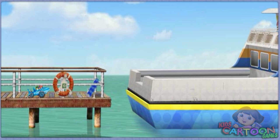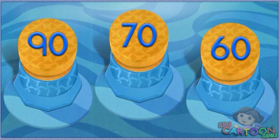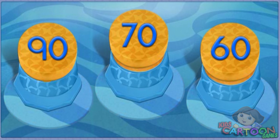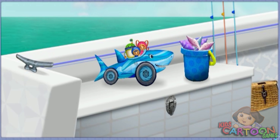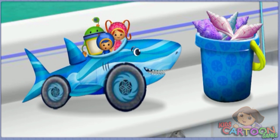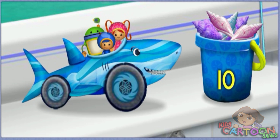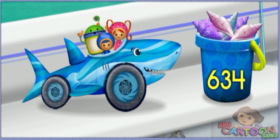We made it to the dock, but look — the ferry boat is leaving! We need to give Sharkar the biggest boost possible! The numbers on these buttons are 90, 70, 60. Use your mouse to click on the button with the largest number. 90! Great, you found the largest number — 90! Hold on to your helmets, here we go! With your help we made it onto the ferry! Thanks for helping us get Sharkar back to Jose! Look how many shells we collected! I feel a shell-a-bration coming on!